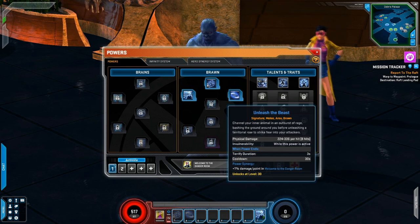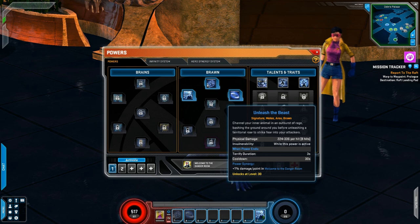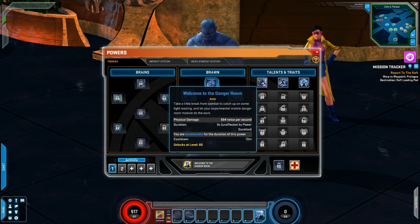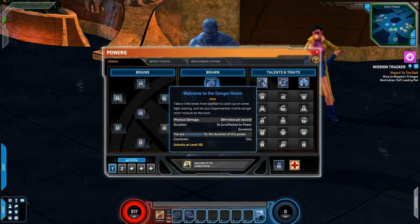The signature move channels your inner animal in an outburst of rage, bashing the ground around you before unleashing a territorial roar to strike fear into your attackers. His ultimate is called Welcome to the Danger Room - take a little break from combat to catch up on some light reading and let your experimental mobile danger room module do the work. You're invulnerable for the duration, which sounds pretty cool.